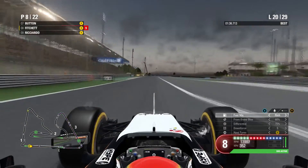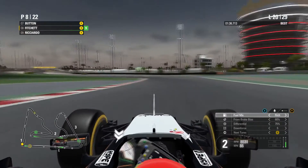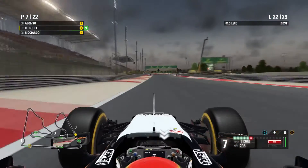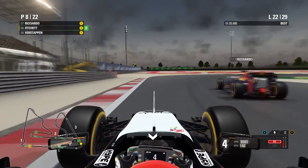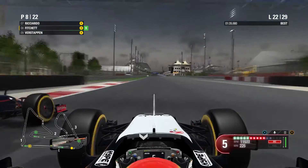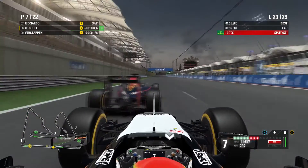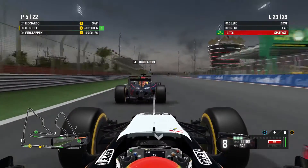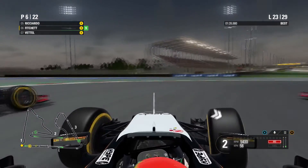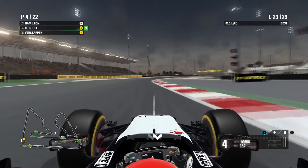Verstappen is coming out of the pit lane — we go up the inside of the Haas, locking the front right yet again, but we get the move done for what is currently 8th place. More importantly, we have track position on the Red Bulls. Into lap 22, Ricciardo goes down our inside of the final corner but we get the switchback just right. Now side by side heading down the pit straight — he gets DRS as he was ahead at the detection point. We slip into his slipstream, Verstappen comes up our inside, and now we're three-wide heading into turn one. We lock that front right again, squeeze through in a Red Bull sandwich, and we're in 4th place once the pit stops have all filtered through.